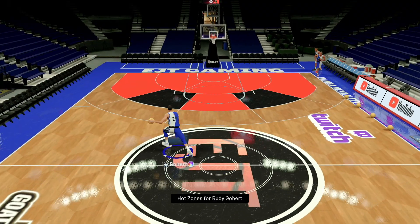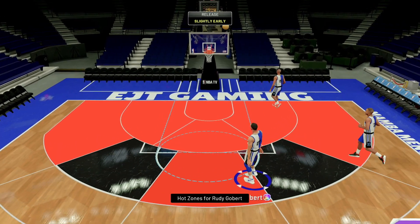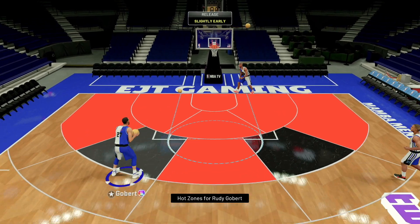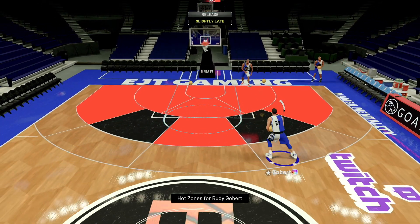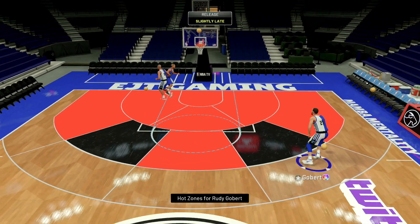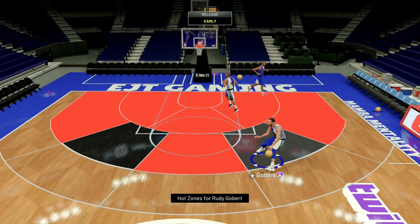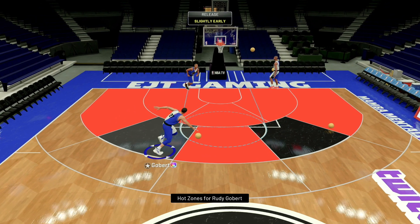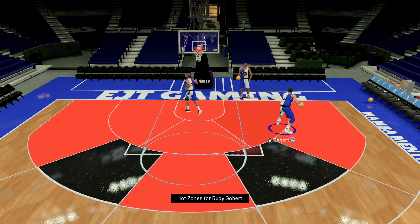Alright, let's take a look at the hot zones — really don't got none, that's alright, might be able to hit some. He moves pretty well for a Rudy Gobert. Let's take a look at that jump shot — jump shot's not bad, it's definitely not the quickest, you gotta hold it down for a little bit, but this is a Rudy Gobert. Maybe he'll be able to hit some threes with that 63 three-pointer. His ball handling is pretty good — you can't be too mad. He's gonna be able to dunk the ball and play some outstanding defense.